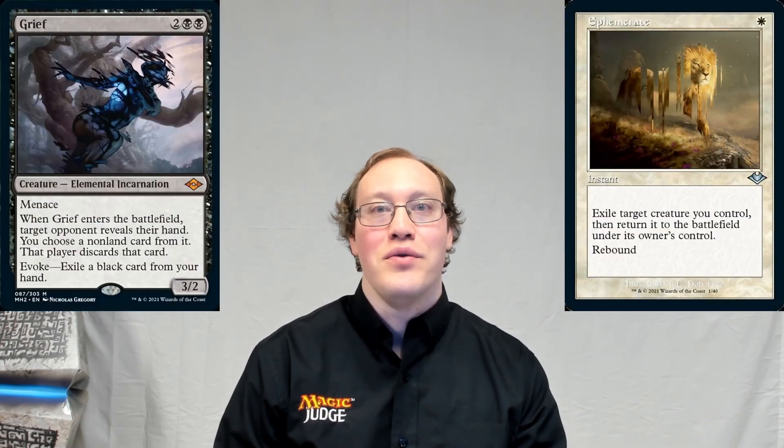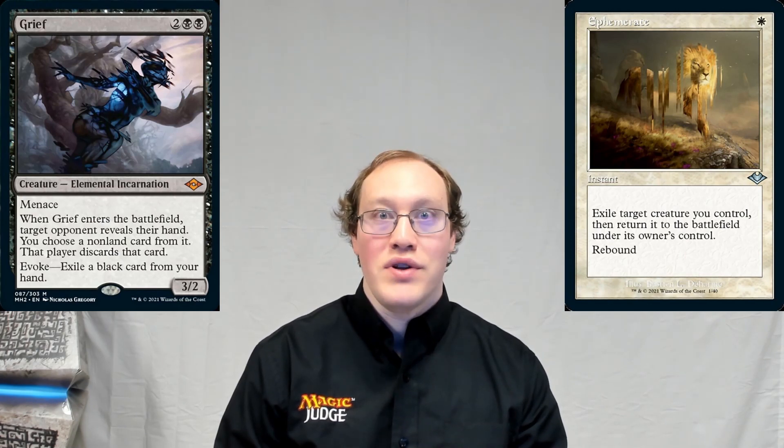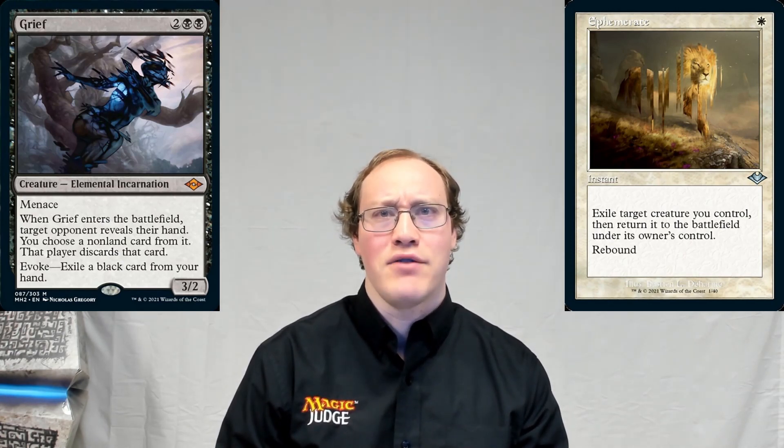When you evoke Grief, there are going to be two triggered abilities that go on the stack: the sacrifice trigger from evoke, and the discard trigger that it has normally. Amy controls both of these triggered abilities, so she gets to choose the order they're put on the stack. The best choice is probably to have the evoke trigger go on the stack first and the discard trigger go on top of that.